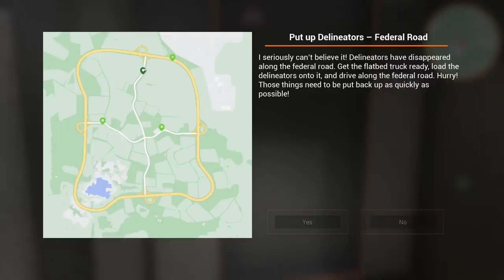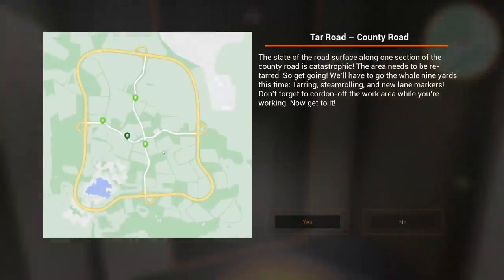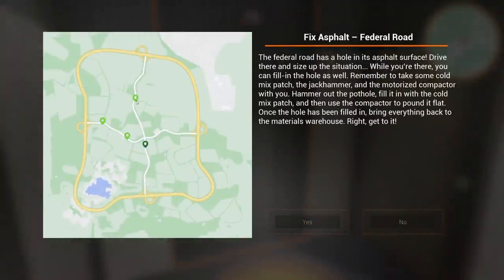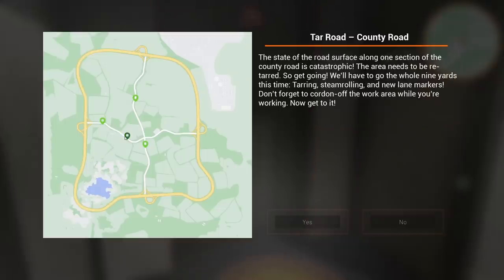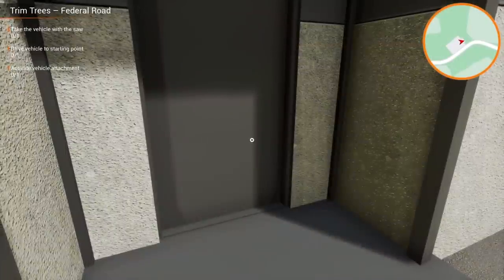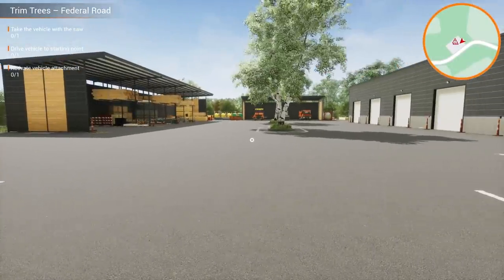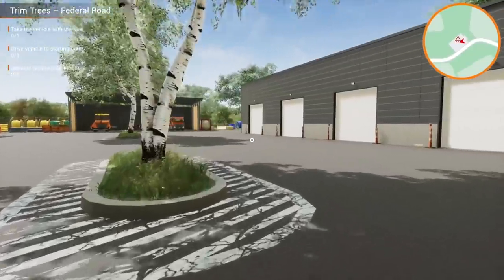So we have to get the flatbed truck ready — we're going to avoid that because I don't want to do that. If I exit out, I'll get a new set of jobs. Oh look — fix asphalt, remove cordon, tar road — that'd be kind of fun, and maybe we'll save that for another one if you guys want to see more of this. Hey, there's a trim trees. That seems safe. Do we have a vehicle for that, or do I have to actually get the chainsaw out?